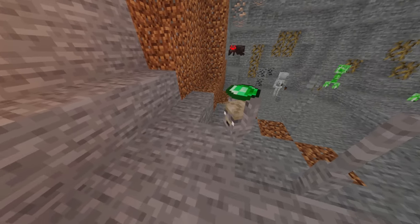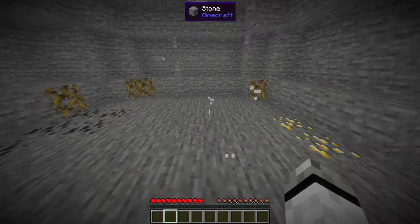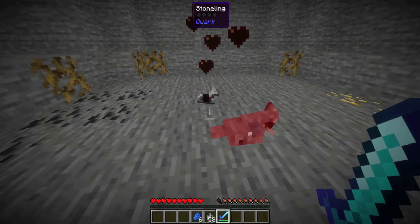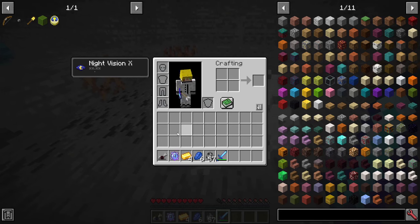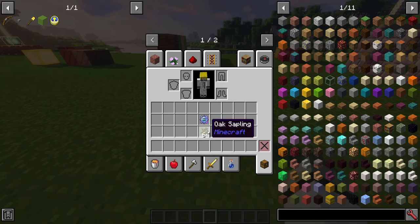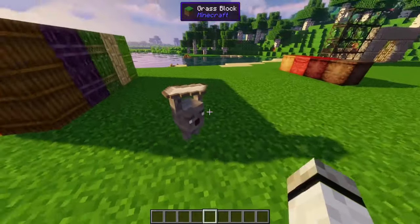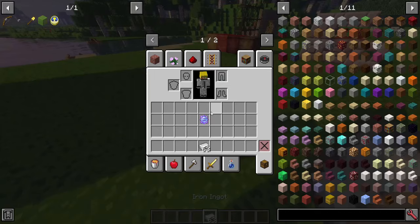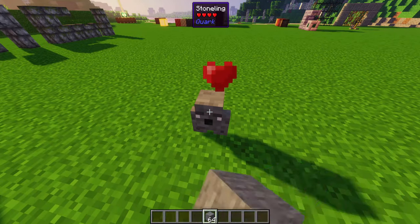Stone lings: spawn in caves. If you don't sneak near them they run away and vanish. Sneak up on them and one-shot them to get the item they carry. Very rarely they drop the heart of diamond. You can get various items when clicking on a stone block. With shift-click, give them a whole stack of items to carry. When holding a diamond they follow you, and you can heal them with stone.